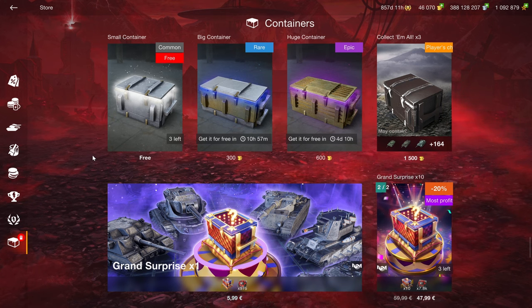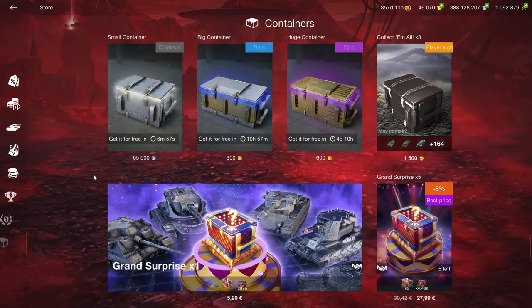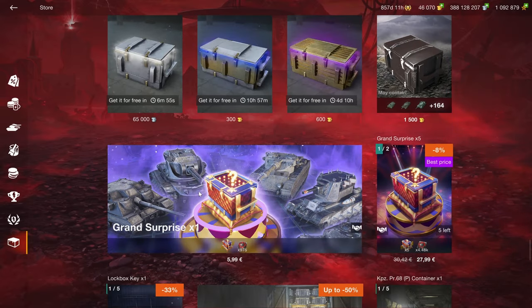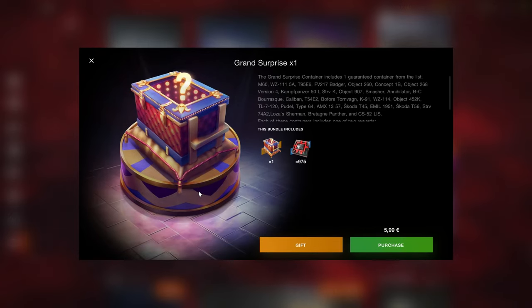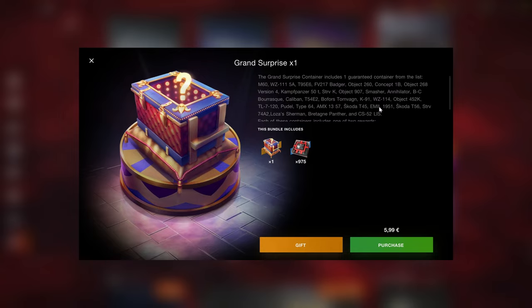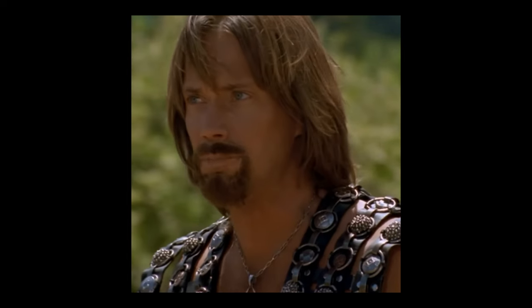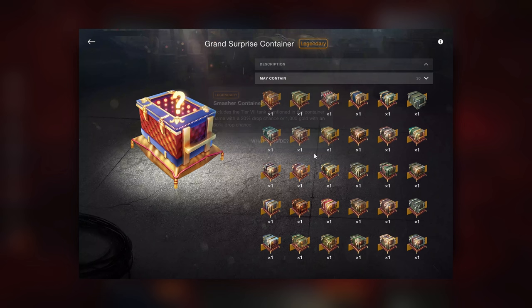As always, open your free containers and ignore all of the paid containers in their entirety. The Grand Surprise is now new, and I initially thought I read all the tanks listed and was like, 'Wait, can you get a tank for six euros?' I opened it and — oh, you get a crate. Disappointed.